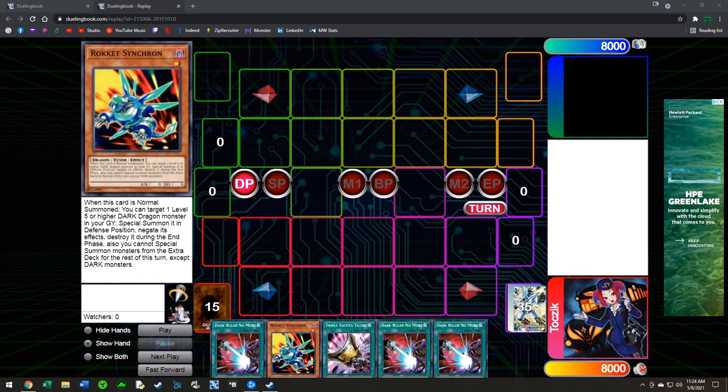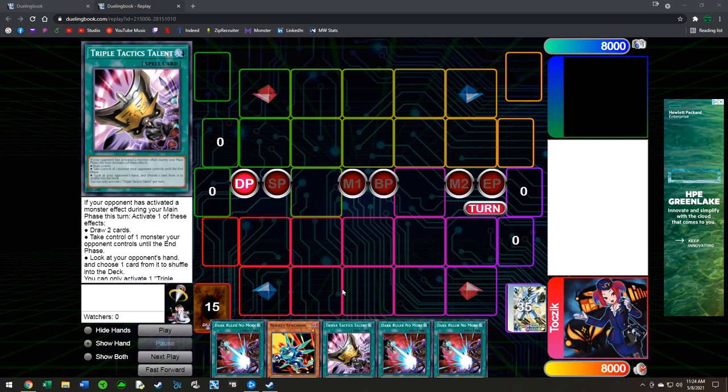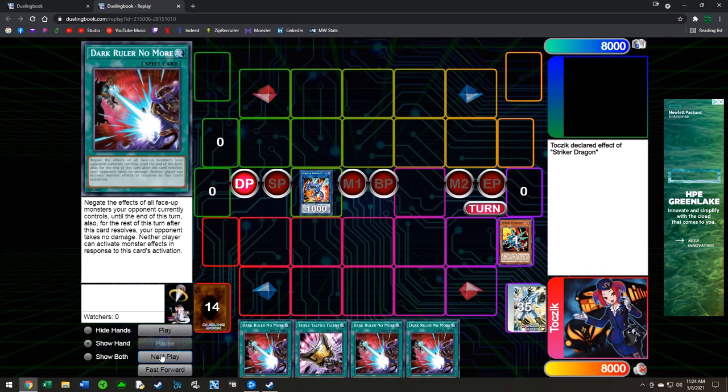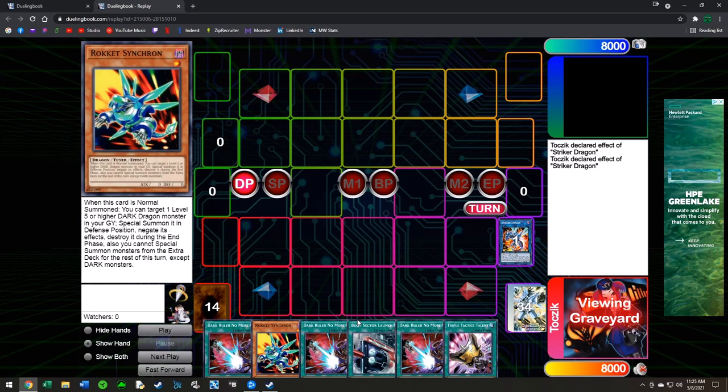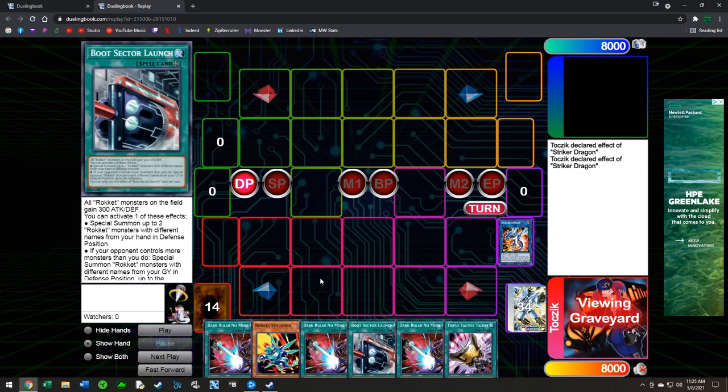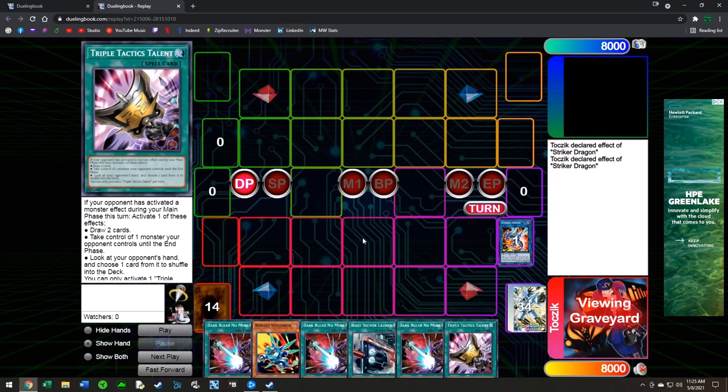The bad hand example is where you pretty much just open one summon. The Dark Rulers and Triple Tactics in these examples will be used as dead cards. In this example we have just Rocket Synchron, so all we can do is go into Striker Dragon, search Boot Sector Launch, then either leave Striker on the field or pop itself to get back Rocket Synchron, and then just pass turn and hope you don't die. This is the worst case scenario — it very rarely happens.